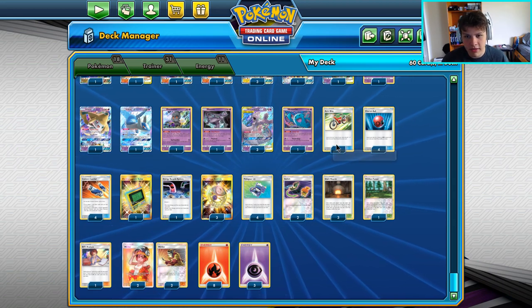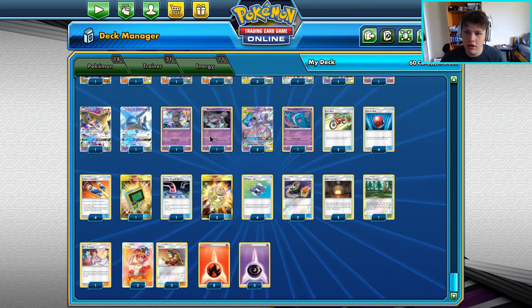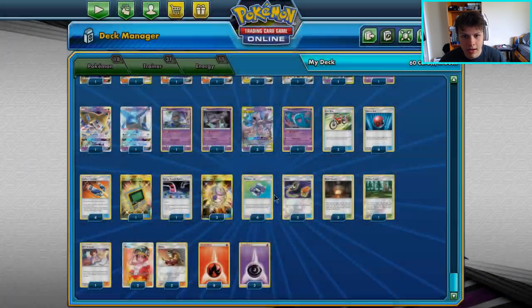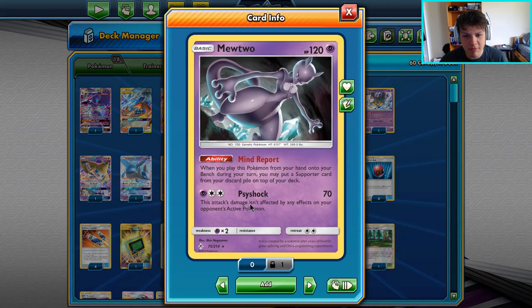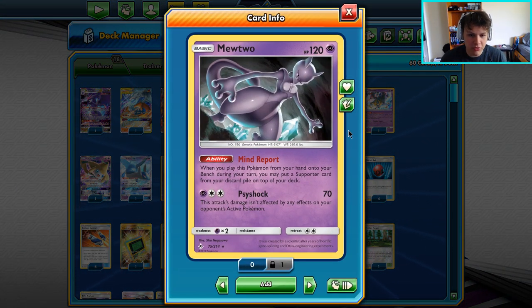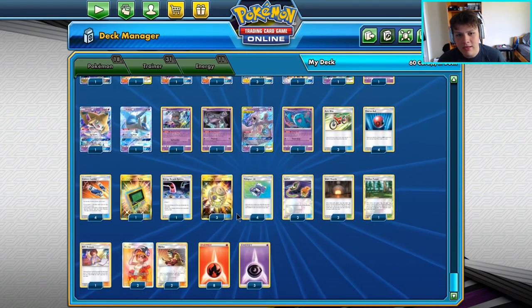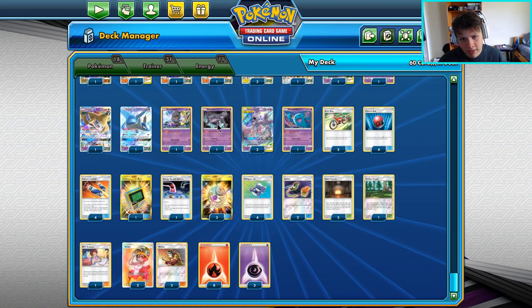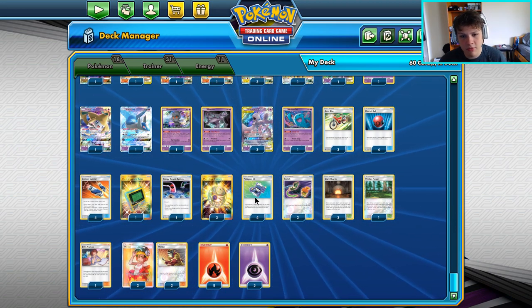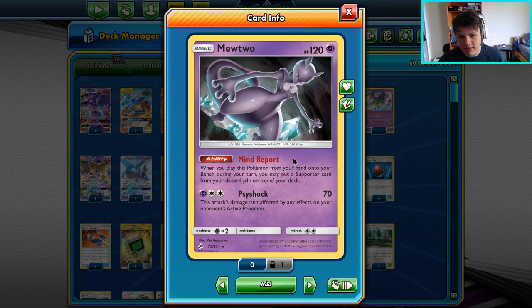If you don't have a Poké Gear or Acrobike, you can use Mine Report after you Welder and then top deck Welder for your turn to have another one. Or if you have Poké Gear or Acrobike, hold off, wait to see what you top deck, then use Mine Report to put the Welder on top, and guaranteed Poké Gear or Acrobike into a Welder. The ninth place list played a Pal Pad instead, but I think Mine Report Mewtwo is definitely better than Pal Pad 100% — it's searchable through Treasure, puts it on top immediately so you can Acrobike or Poké Gear into it right away.